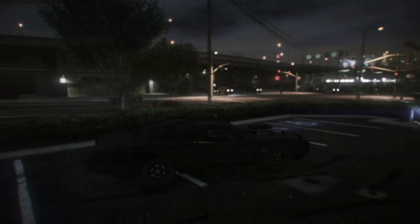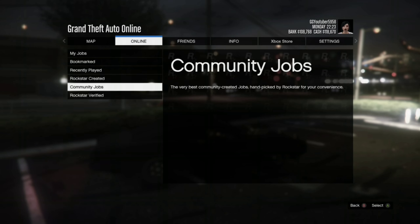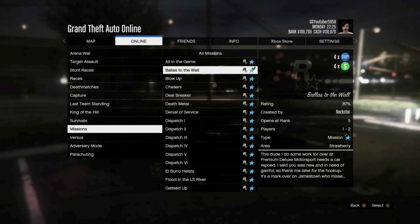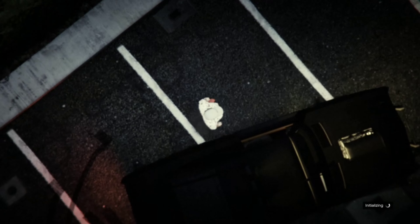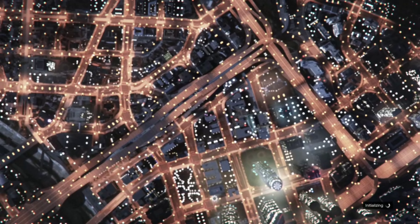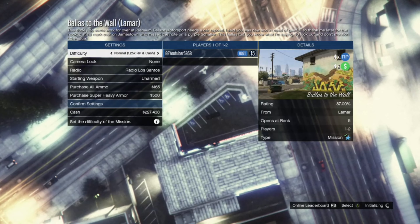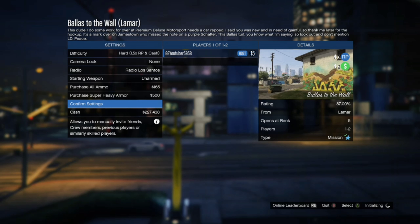You will need a pistol of some sort to do this, but it's not really necessary. The mission you want to do is 'Ballast to the Wall' — it opens at rank five. It is easier with a pistol so you can take out one person with a headshot, but it's not required. No other requirements needed — basically just level five. Set the difficulty to hard and confirm settings.